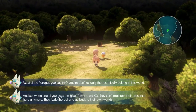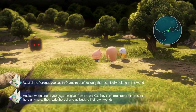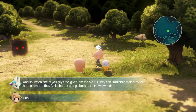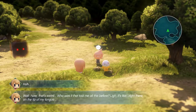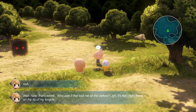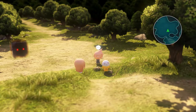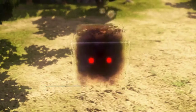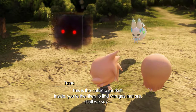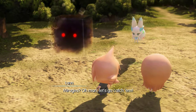When one of your guys gets the old KO, they can't maintain their presence here anymore — they fizzle out and go back to their own worlds. Wait, that's weird. Who was it that told me all this before? It's right there on the tip of my tongue. What's this? This is the Kata Mercraft. Inside, you're likely to find mirages. Oh man, let's go catch them!